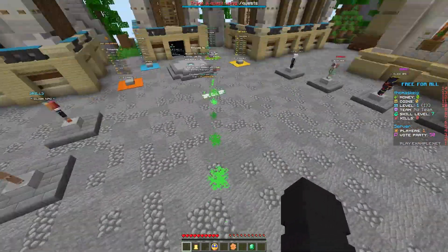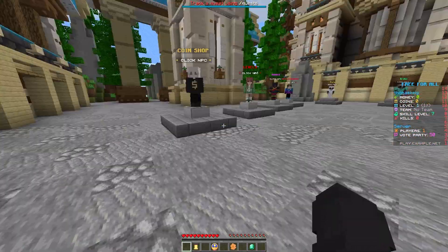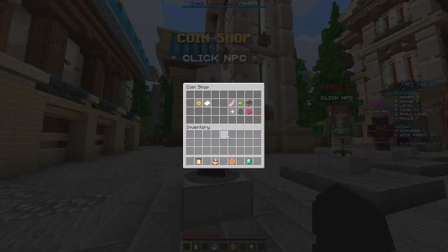On the right and left you've got a couple of NPCs, and at the front you've got the kits where you hit the jump pad and can click a kit to use when you enter the arena.